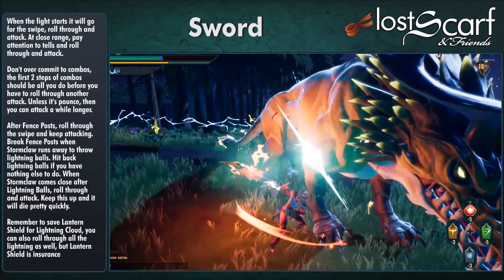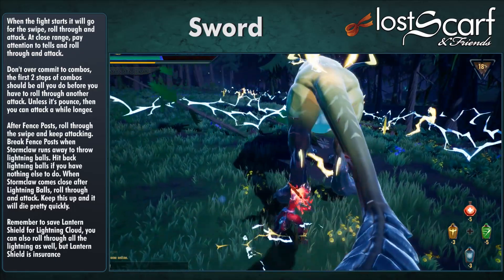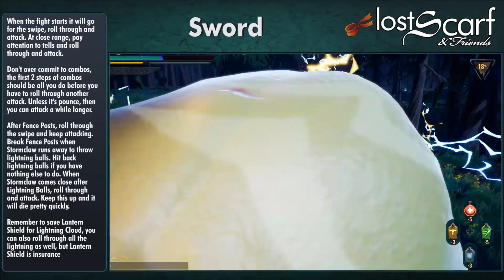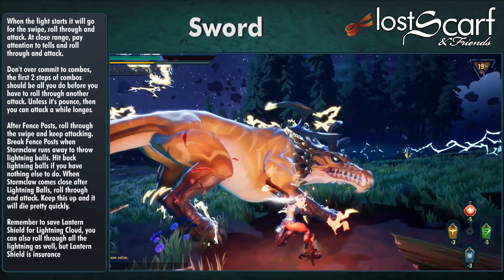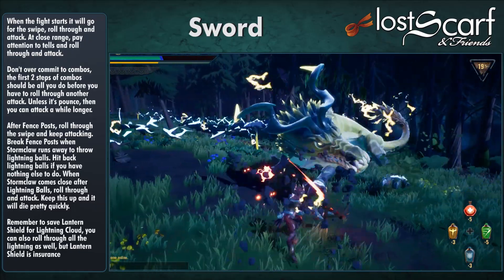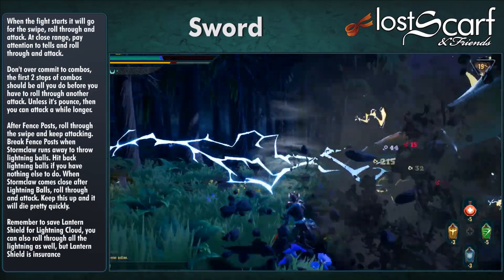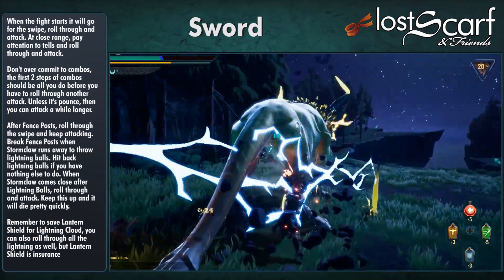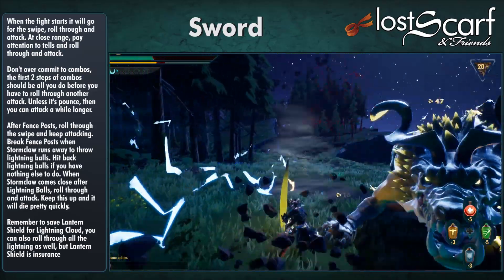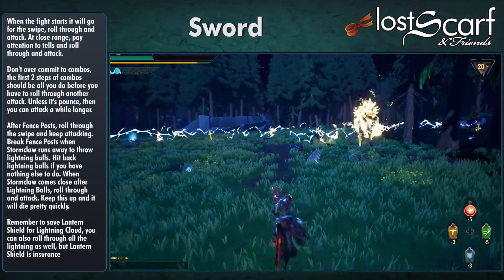At the fence post, roll through that swipe and keep attacking. Break the fence post when Stormclaw runs away to throw Lightning Balls. Hit back Lightning Balls if you have nothing else to do. When Stormclaw comes close after Lightning Balls, roll through an attack. Just keep dodging through attacks and hitting — dodge and hit — and Stormclaw will go down pretty quickly. Remember to save the Lantern shield for Lightning Cloud; you can roll through the lightning as well, but the shield is good insurance.